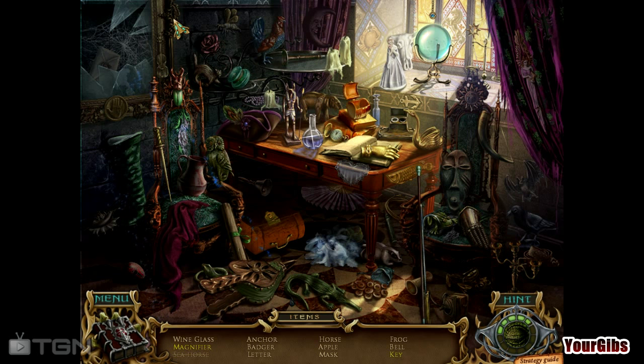We are doing a hidden object scene here. This is the final chapter of the game. We are a princess, which is great. I'm a little disappointed we haven't seen any unicorns yet — maybe we have to play a different game to see unicorns and fairies and what have you.